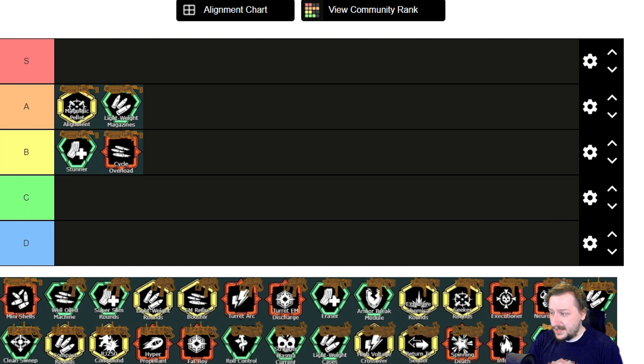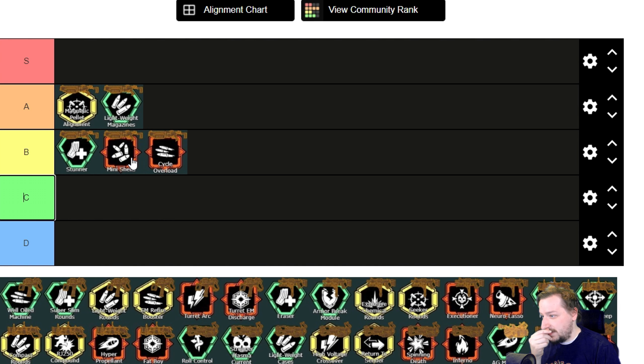Our last overclock for the Warthog is Mini Shells. We get a lot more ammo, a larger magazine size, and less recoil, but we get less damage overall and can't stun enemies with it. It's probably like B tier — I'd rather have it over Cycle Overload. You can't build the shotgun with Mini Shells to be incredibly strong, but it's good for spamming into crowds with a large magazine and no recoil. Shotgun overclocks overall are pretty good.